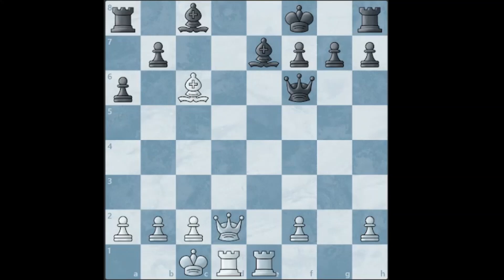So this is the first position, we will be starting off with an easy one. It is white to move and it is a checkmate in two. You can pause the video if you want to solve it.